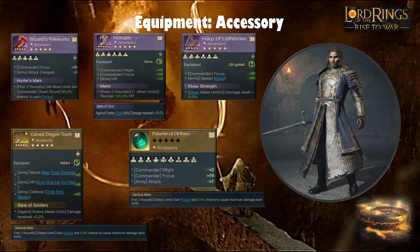Hunter's Mark is one of my favorite skills in the game — it counters a lot of meta commanders and has made Gil-Galad slip down the tier list in my opinion. The Hiflane accessory offers plus HP, good Might, decent Focus, with Mend for heals — something Isildur doesn't have much of — or Bane of Orcs giving plus 18% extra damage against orcs, which is useful against strong evil opponents. The Dragon Tooth with plus six attack on an accessory is incredible; with Tactical Mark it would be easily his best-in-slot.